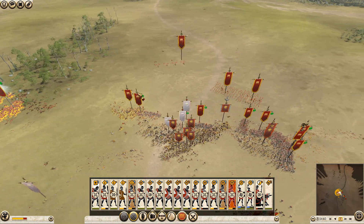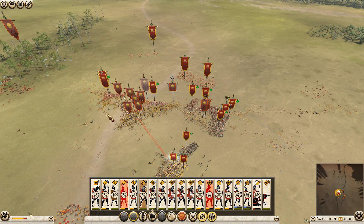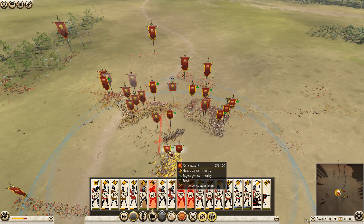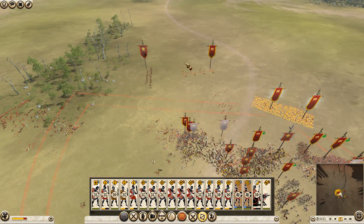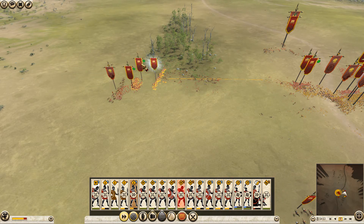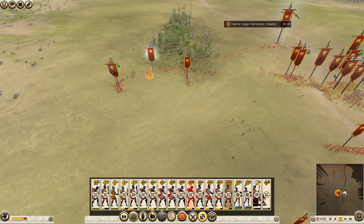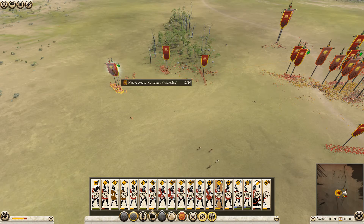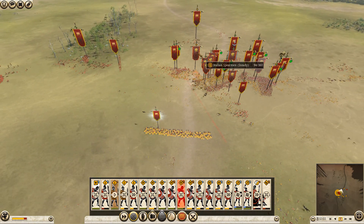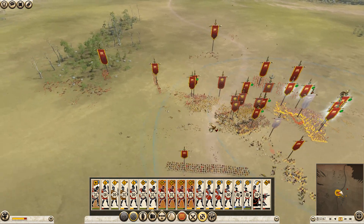I'm still trying to kill this cav over there - that's insane that they've lasted that long. It's not a spear unit that's up against them, but it's a pretty good unit. They should be able to wrap them up. Cav is making a run for my polyvoss - that's not good. Send one of my spear units back, take them out of phalanx. Swords get in there. I've now enveloped their entire army - that worked out pretty good.